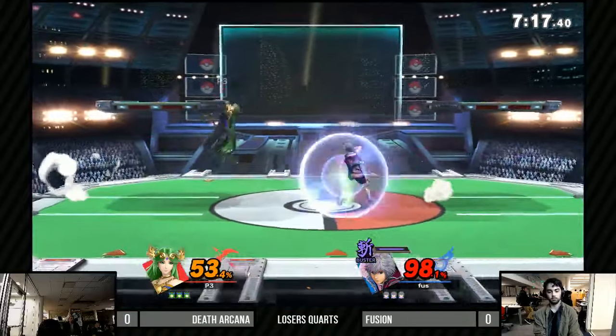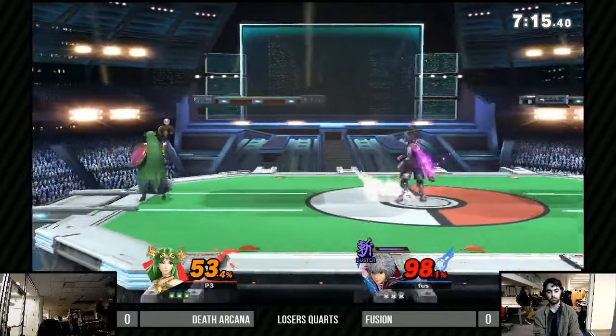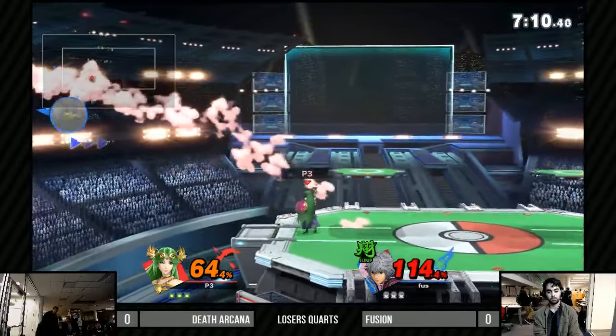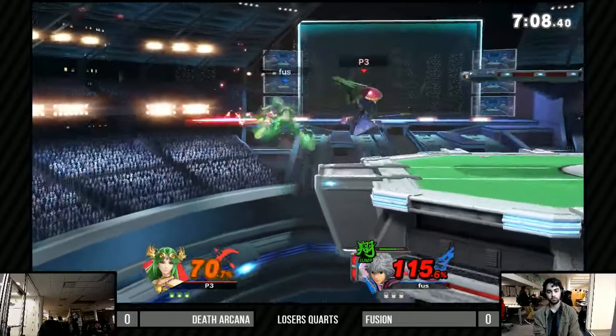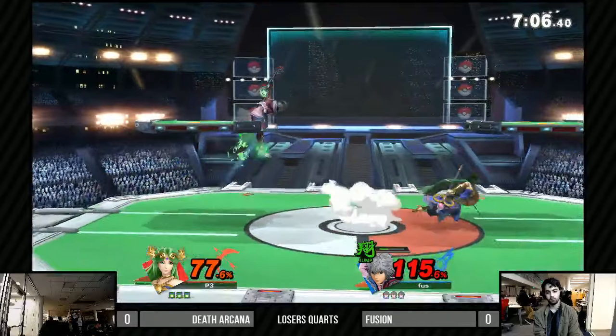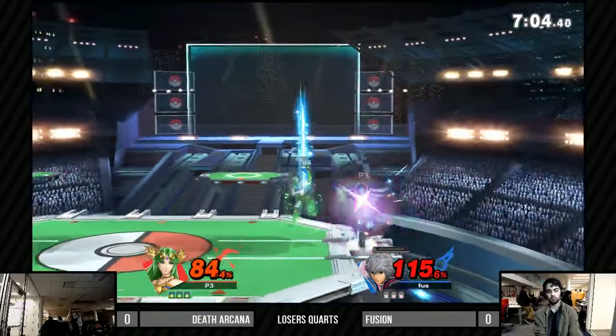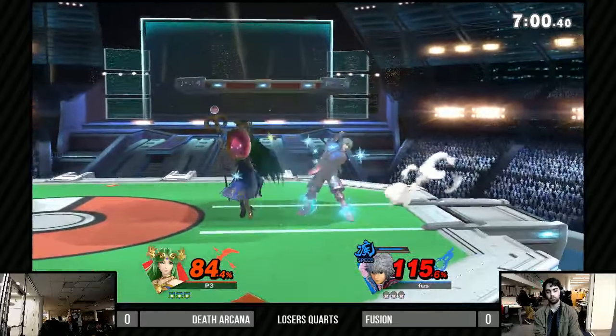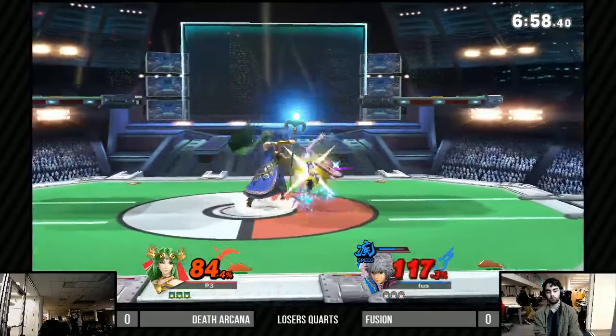The Monados are stronger but last a bit less long — more like the Hyper Monado, which feels a lot better for Shulk. Any damage trading he can do helps. His recovery is so much better too, being able to switch like that. We saw from the Death Arcana frozen match that he did a really great job spacing the side B's.